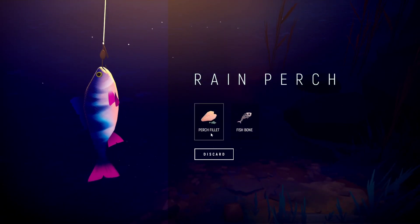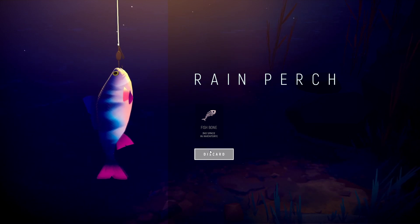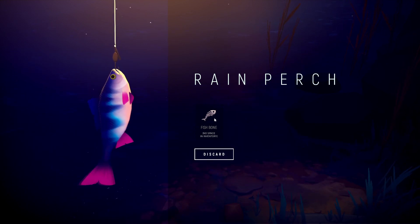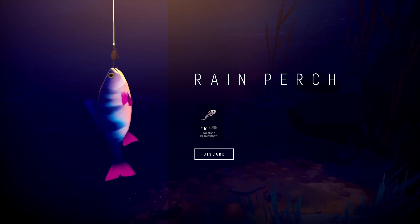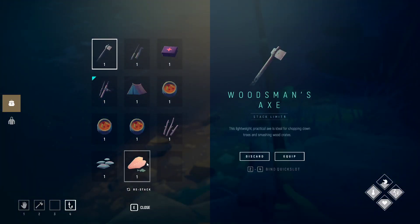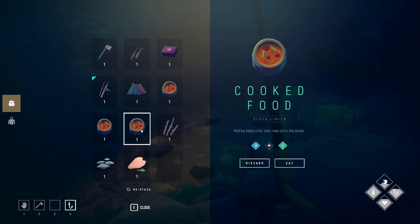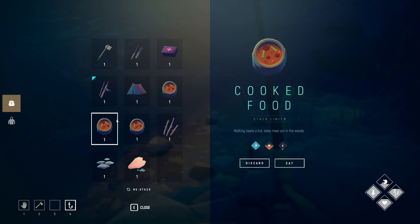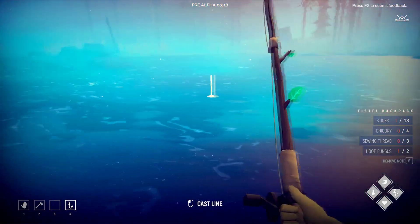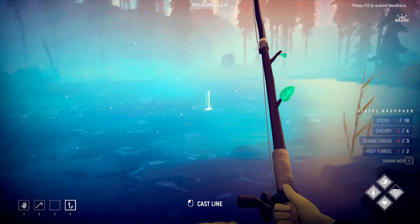Rain perch again — oh wait, oh no don't. Are you kidding? I don't want to discard it — it doesn't drop on the floor either, does it. All right, I need the sticks. That was an absolute waste. There we go — now we've got space. Oh man, we've got this down though — I think we can catch a lot of fish now.